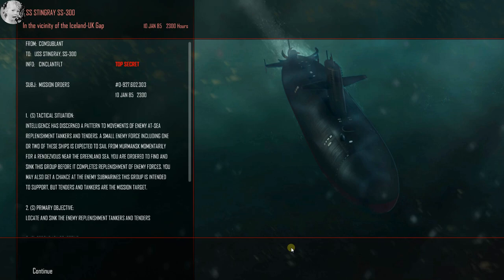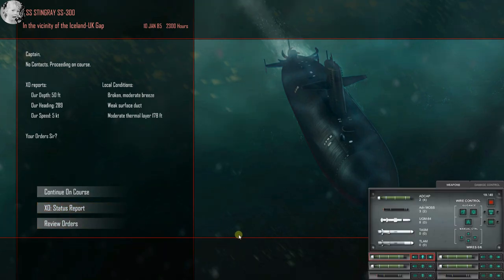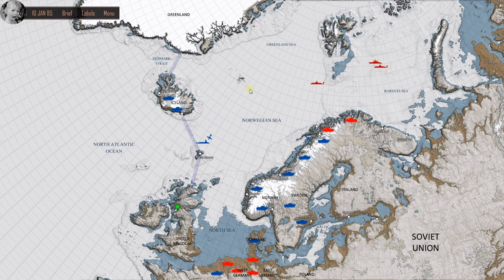Enemy at sea - replenishment tankers, including one or two spectators, for a rendezvous near the Greenland Sea. Six torpedoes ought to be plenty. We just hope we don't run into anything between here and there that makes us eat up a bunch of weapons. Just get up there and see if we can bushwhack them.